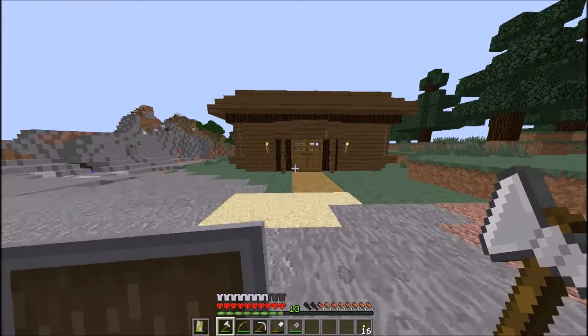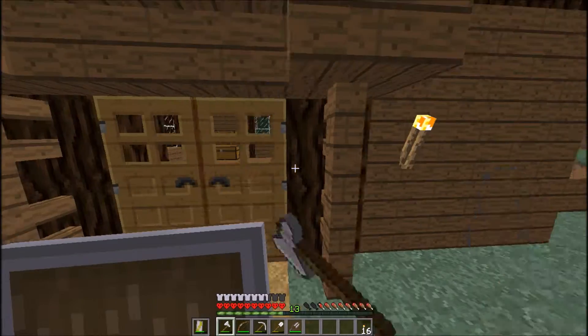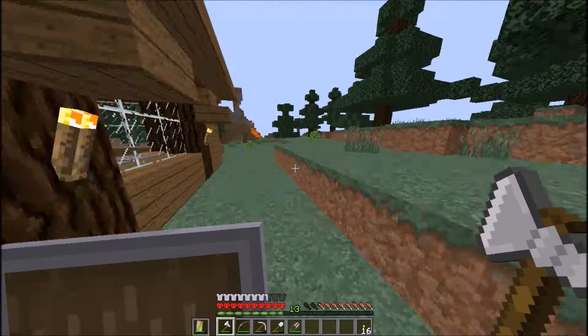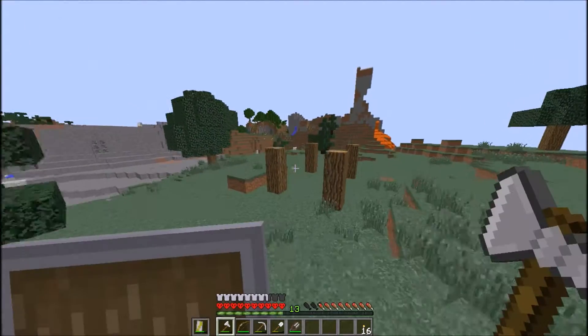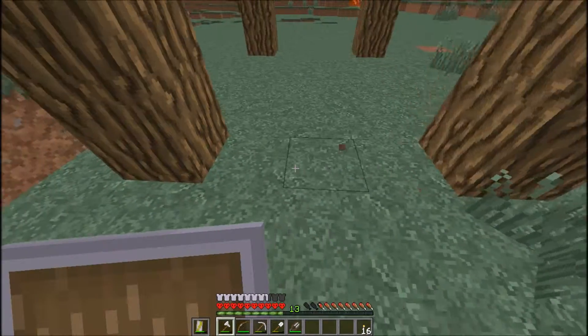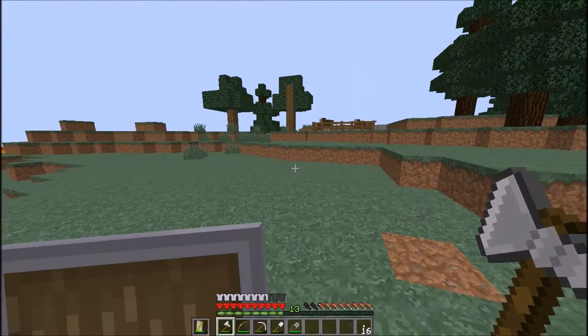Today we are going to be working on a shed for all my chests, because I don't want a big chest area in the main build — I just want it out back. The shed structure is already built out; it's not going to be too big, it's three by five.